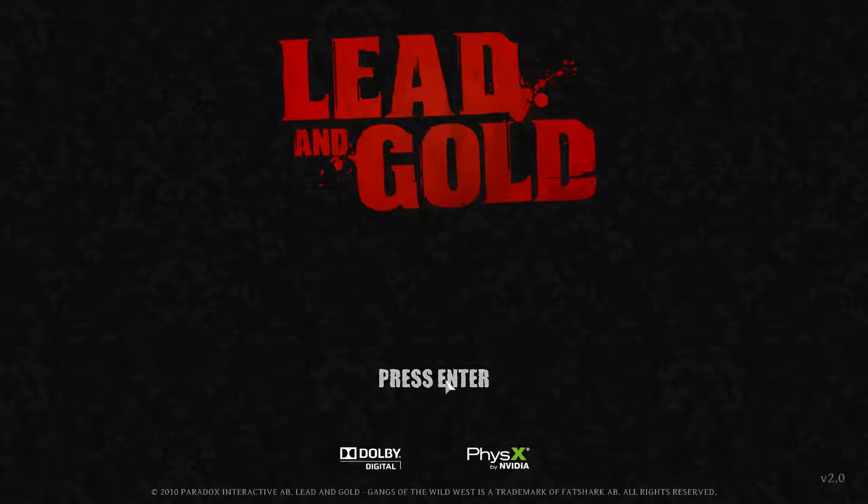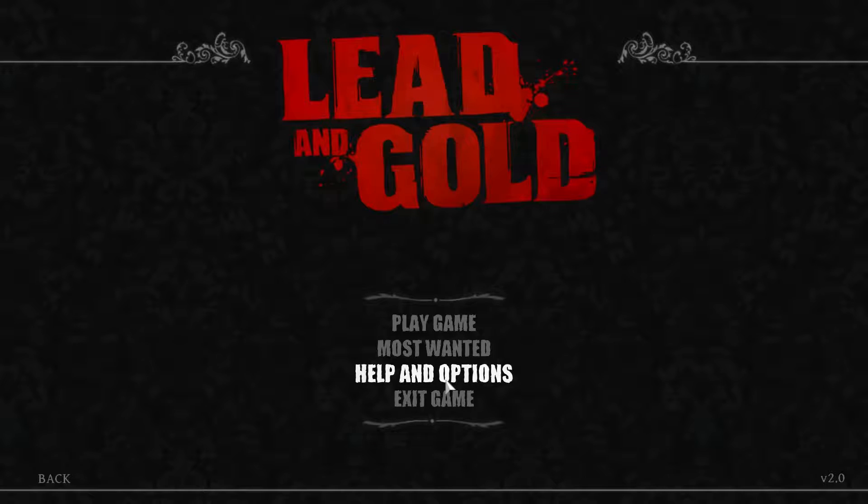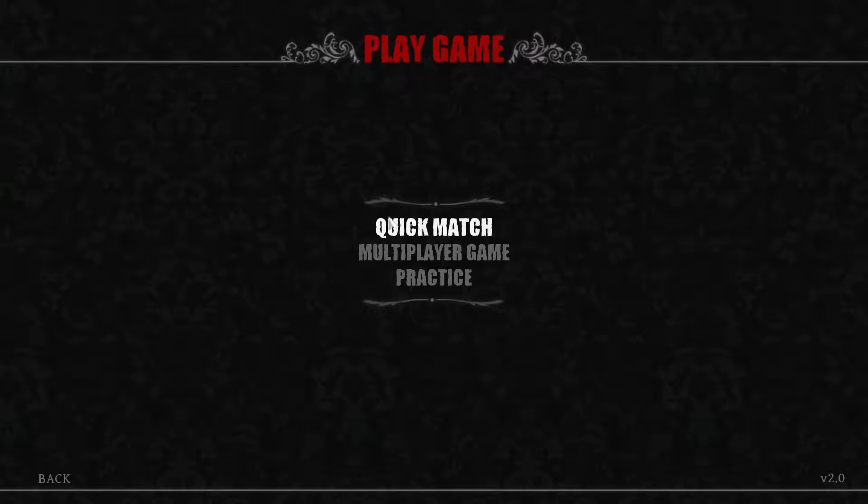Hey everybody, Cody here. We're going to take a look at Lead and Gold — it's a squad-based Old West game. I think the subtitle is Gangs of the Wild West. We're going to go ahead and play a game here and do Quick Match.